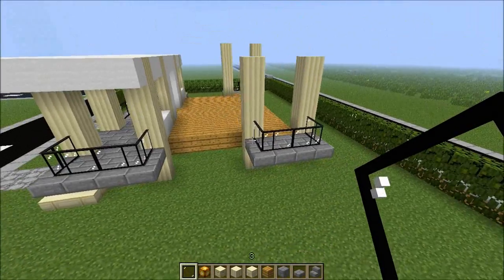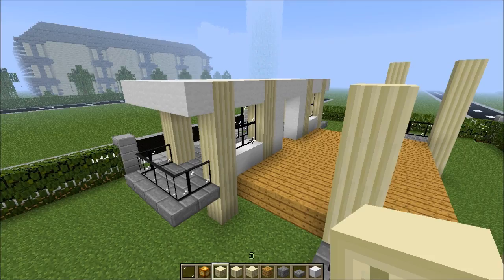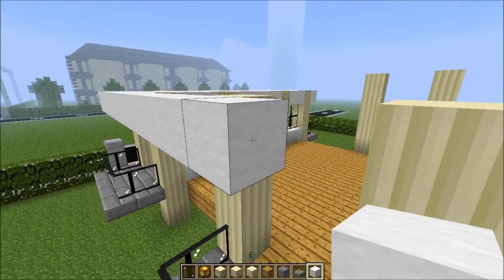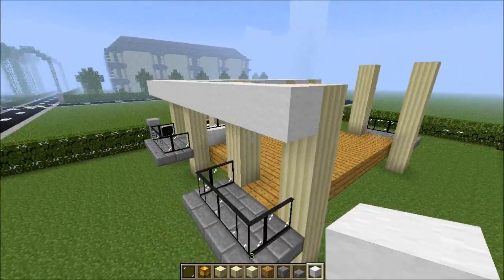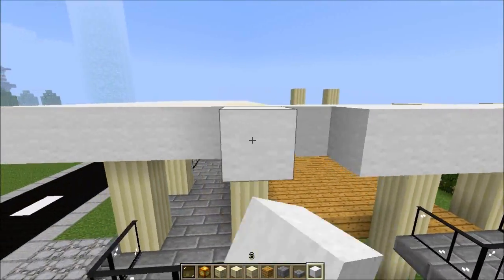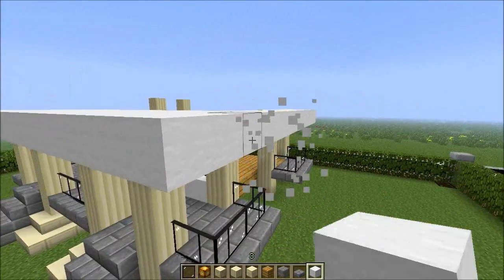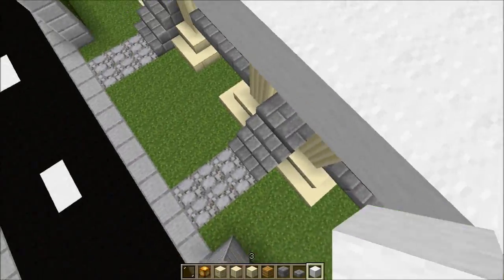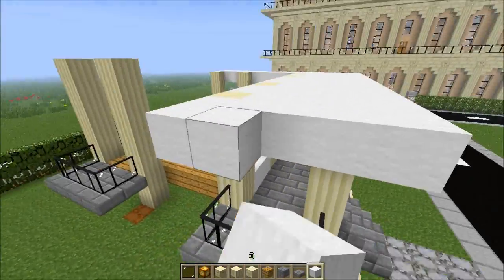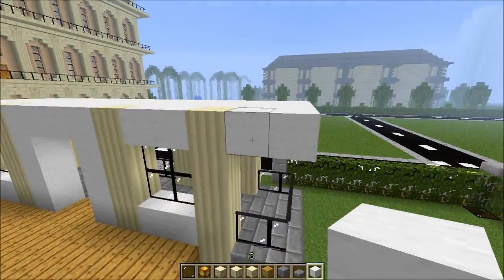As you can see, we have nice cool balconies and I need that white wool to block all that space. Okay, the front looks nice like that — to the side as well. This modern house should look really cool.